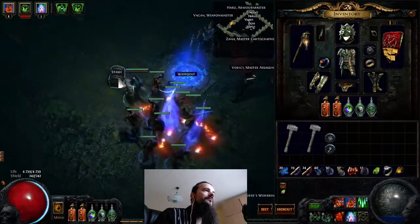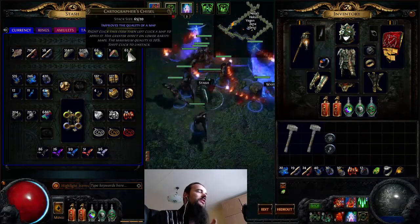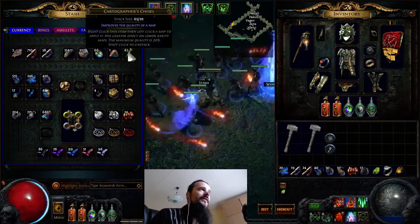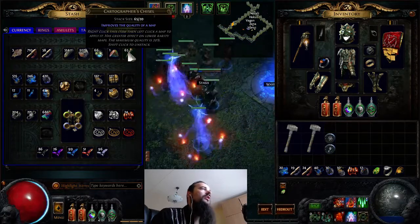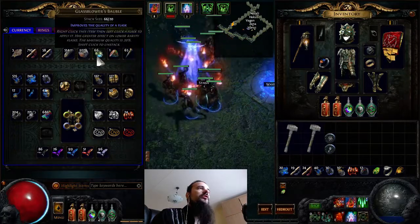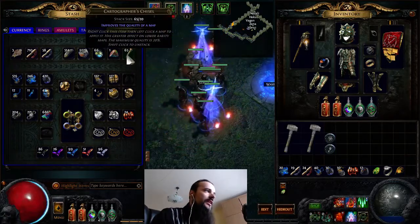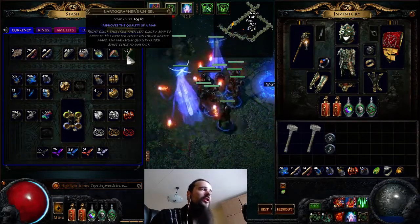The cartographer's chisel improves the quality of a map, which increases the amount of drops and everything that happens in the map. Chisels are a pretty rare drop — about the same rarity as the glassblower's bauble — so getting them as drops is not a reliable method.